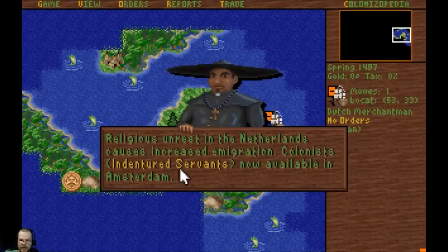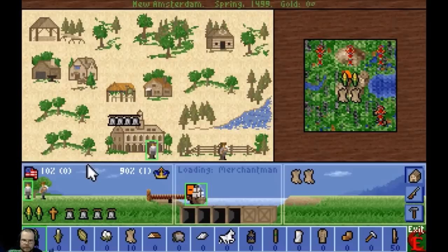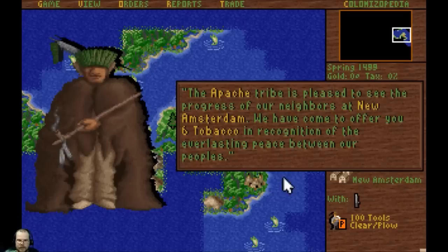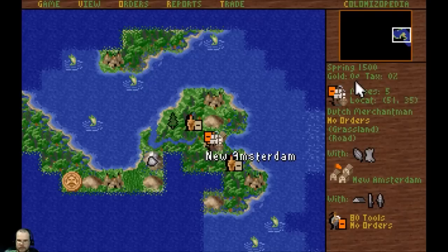We've got indentured servants waiting at the docks for me to come back — they want to go to the New World. This is just telling me that I'm making some Liberty Bells. The more Liberty Bells you make, the more productive your people will be. Of course, you need them later on in the game for a revolution. Let's grab some furs. There's some lumber we picked up, and there's some tobacco from the Apache. I'm going to load up the boats — some furs and some tobacco — and show Europe.